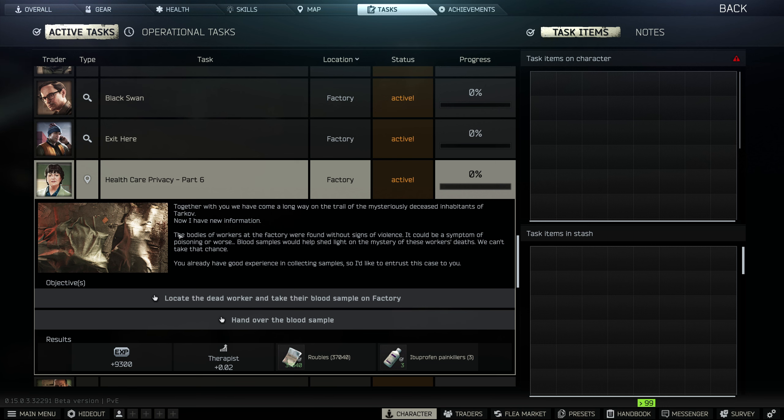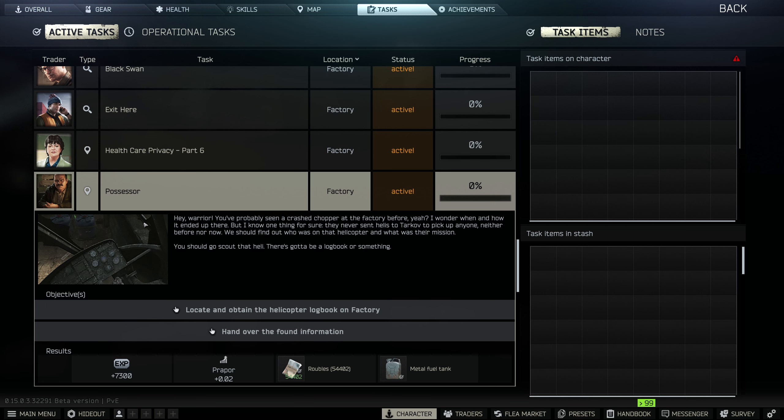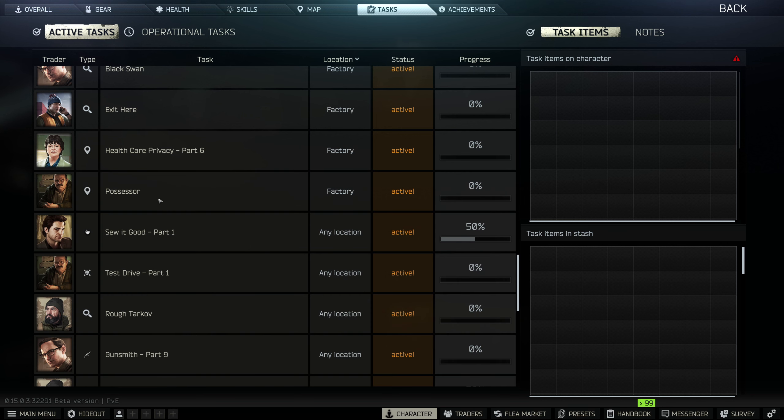The dead work — take their blood sample. We'll try and find that. Possessor — I know where the helicopter is because it's in the same place. Must need to go up to it and find the logbook. So, without further ado, I'll join you when we're going into the raid.